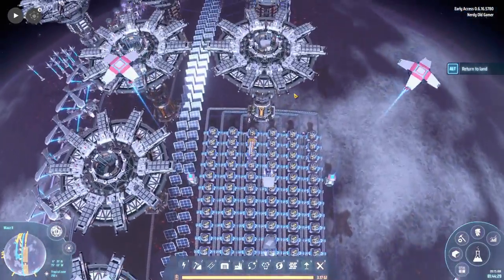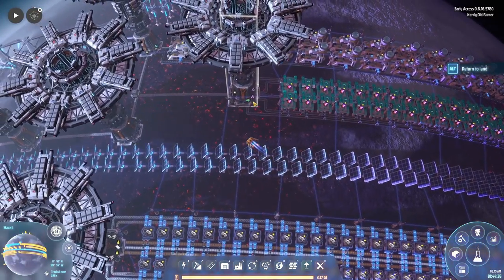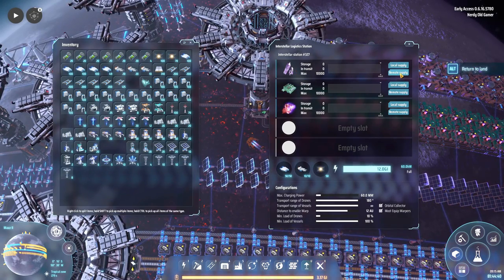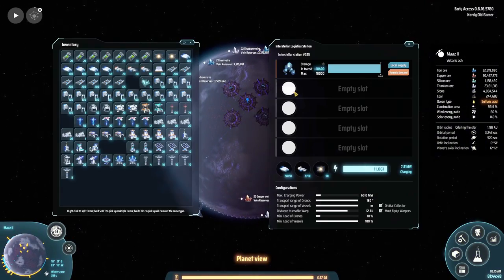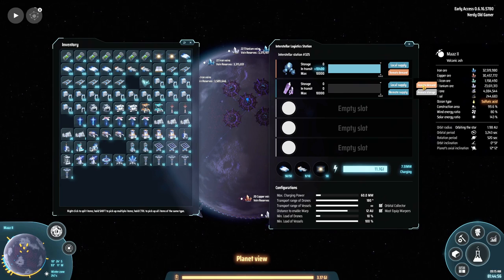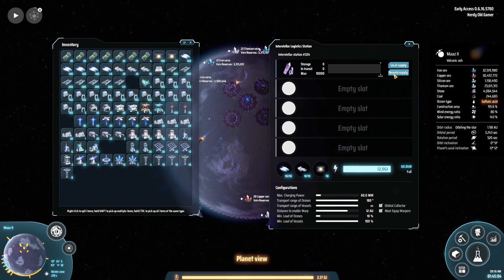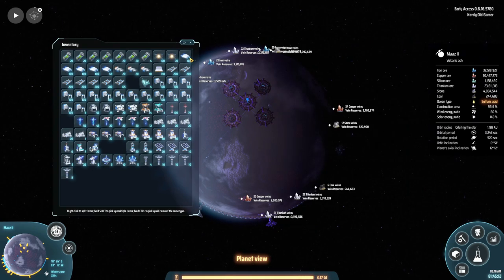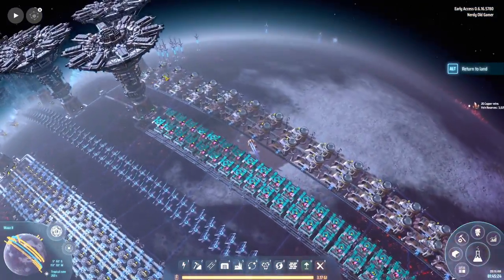We probably need magnets here as well. Let's start up some production lines we haven't kicked into gear yet. We need to request optical grading crystals — remote demand up here, and another one over here as well. It looks like we don't have any right now; they're all already being picked up, which is pretty insane. We'll be setting up more optical grading crystal mining so they'll keep coming in.